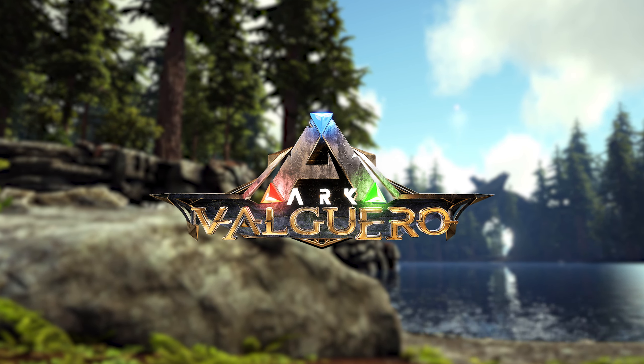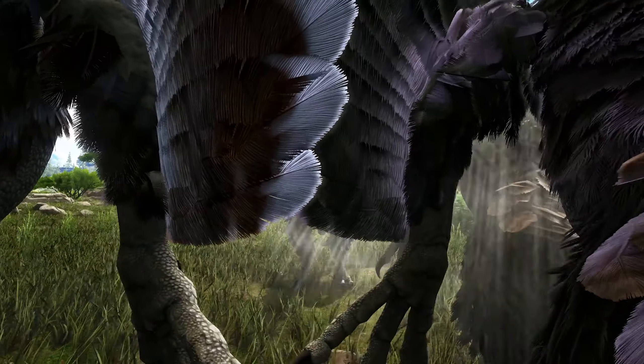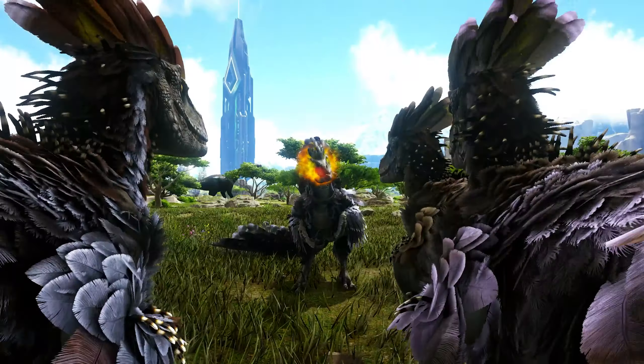Released in 2019, the custom arc map Valguero has lots of new things to show and play around with, introducing a particularly stylistic and unique new climbing-based dinosaur, along with new creature variants, biomes, caves, and one of the hardest standard boss arenas of the custom arcs. Beyond the unique aesthetic of the map taking place inside a large valley as opposed to an island, Valguero tries many new things that haven't really been seen in these kinds of maps.